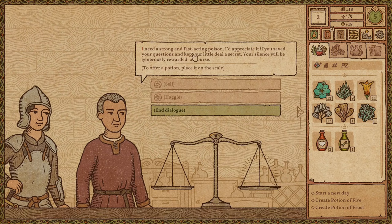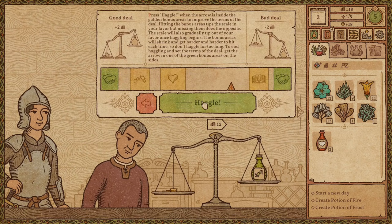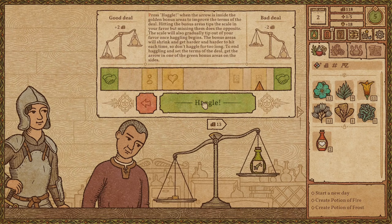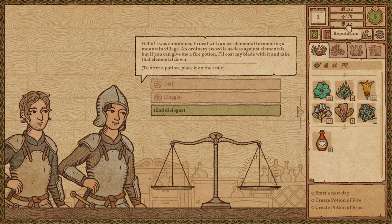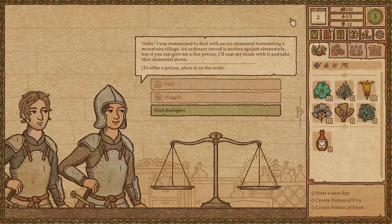A shady customer wants a strong, fast-acting poison and asks me to keep their deal secret. I sold it to them for 14 gold — but as you can see, my reputation went down by 12. Maybe it wasn't a good idea to sell to that shady character.